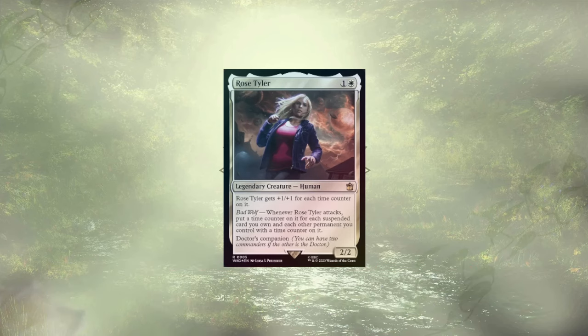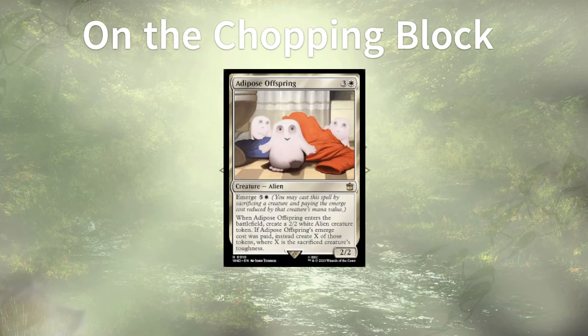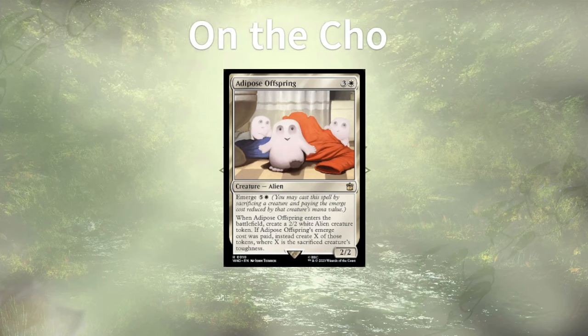Let's dive into the time stream to see which cards just didn't quite make the cut. Topping this list is the adorable Adipose Offspring. These tiny aliens have the opportunity to swarm the board with a bunch of 2/2 bodies, netting at least two of them if they didn't emerge. While I think this is a decent effect, I don't think it falls in line with what we're really looking to do, so these little adorable aliens — they're out of here.